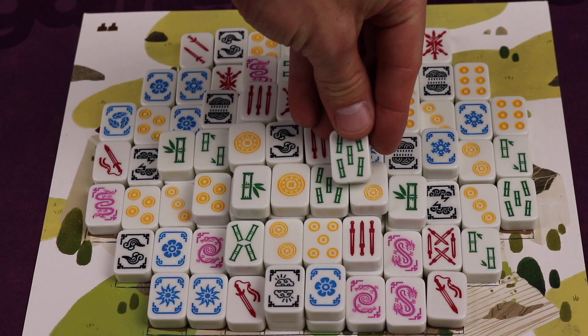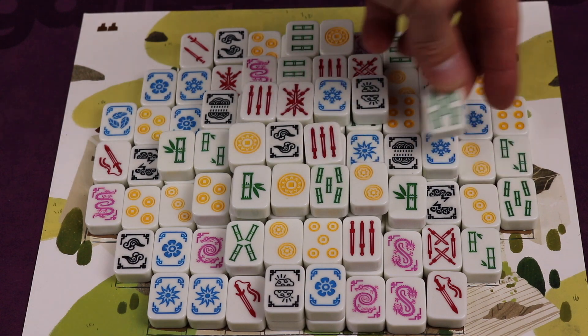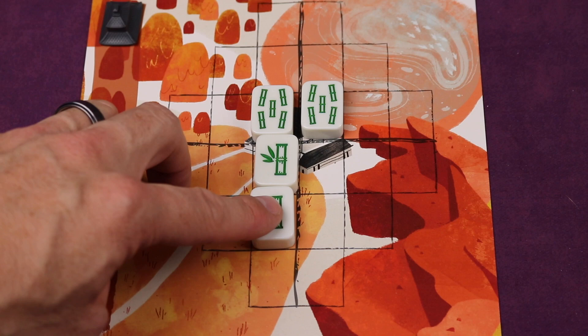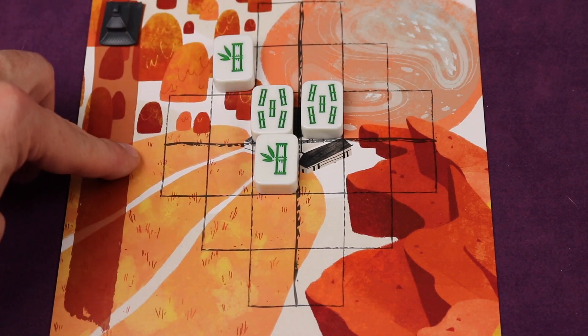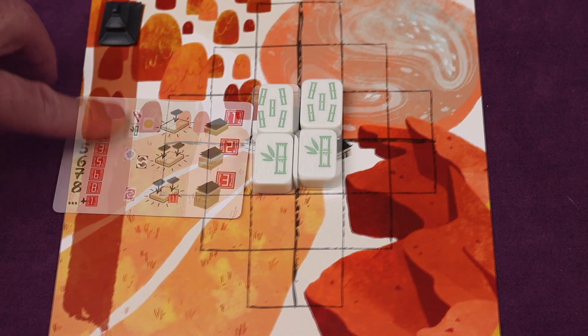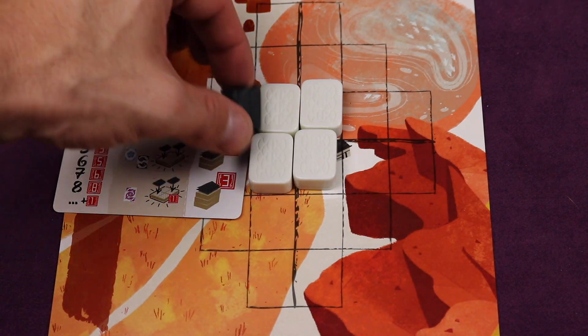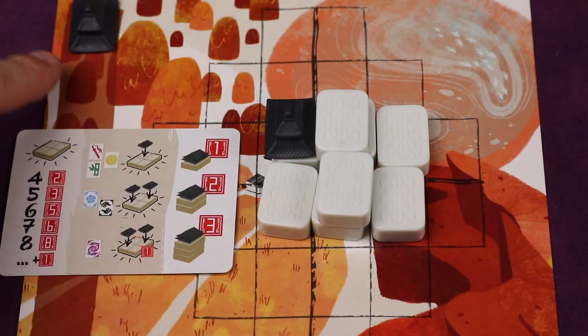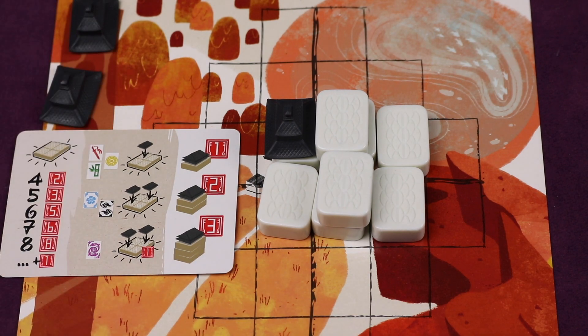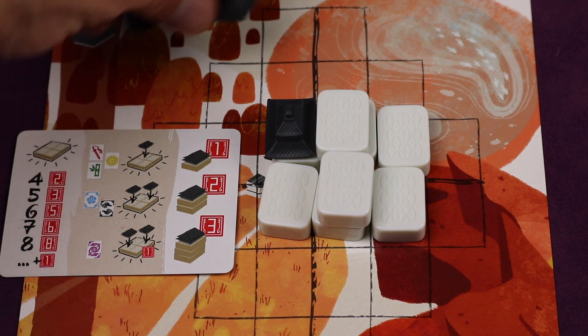Dragon Castle is a two to four player abstract game that was inspired by Mahjong, where you're going to be taking tiles off the big castle and adding them to your own dragon castle. And when you have enough tiles of the same color that are large enough, it will consolidate, flip over, and earn you some points. And as the game goes on, you'll be adding different levels because the shrines are worth more points as you get higher during the game.